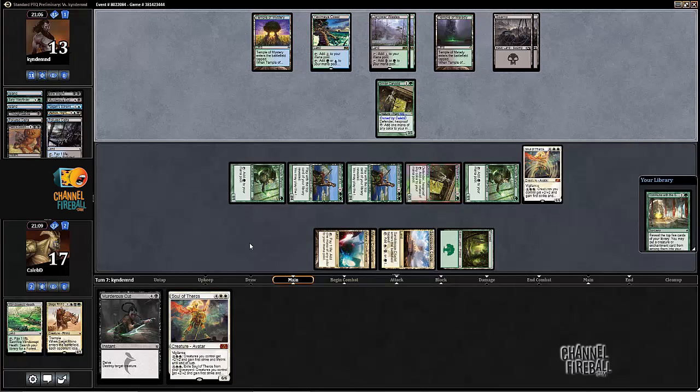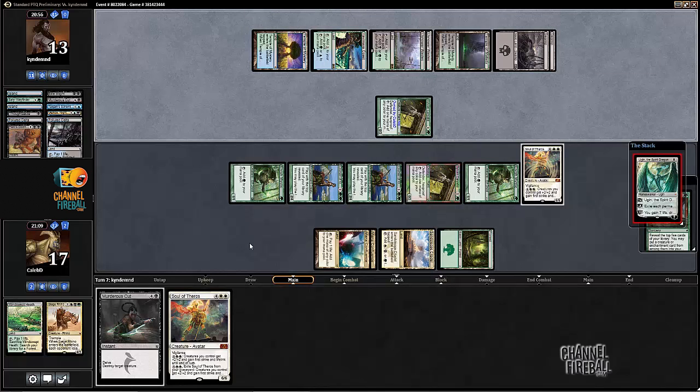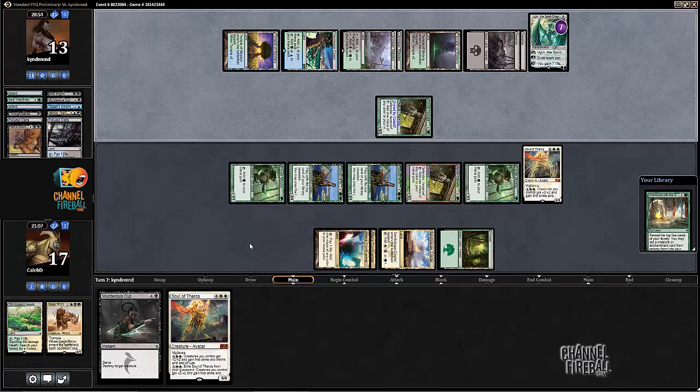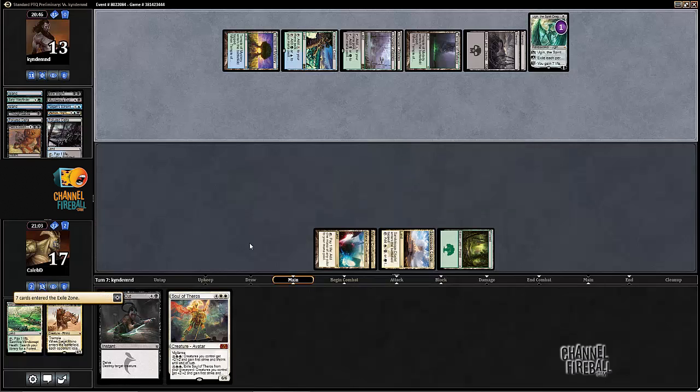You might see a Ugin here, which would be pretty brutal - and that appears to be what my opponent is casting. I kind of like playing the Soul of Theros - I think that was correct because it makes him downtick the Ugin from six instead of just three, so it's a little bit more possible to beat. It doesn't seem very likely, but at least our opponent is hellbent.